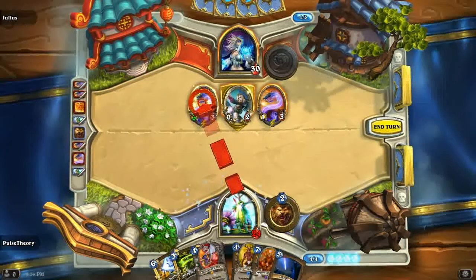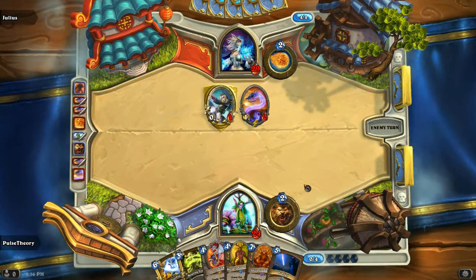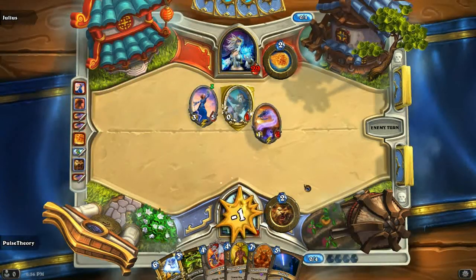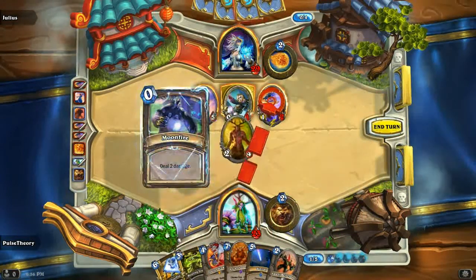Actually, not Starfall — Keeper of the Grove. Yeah, that seems like a much better play. He's probably gonna Fireball me. So the plan is Keeper of the Grove, and then next turn Starfall.